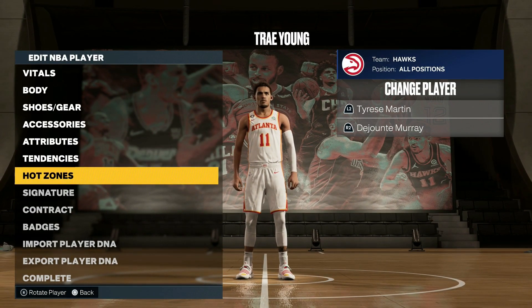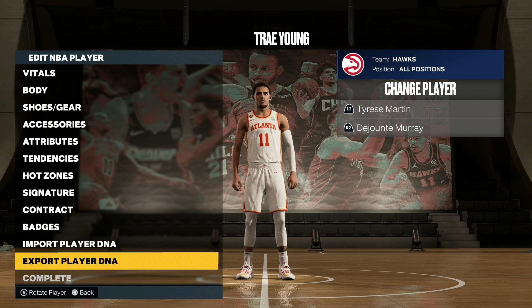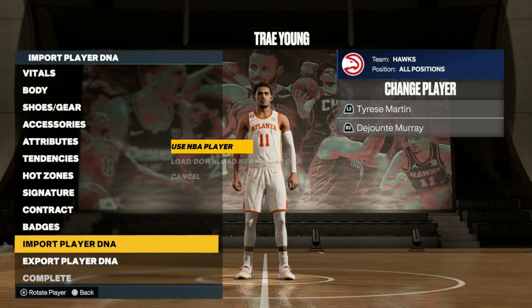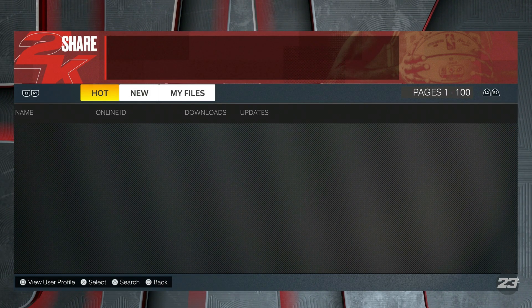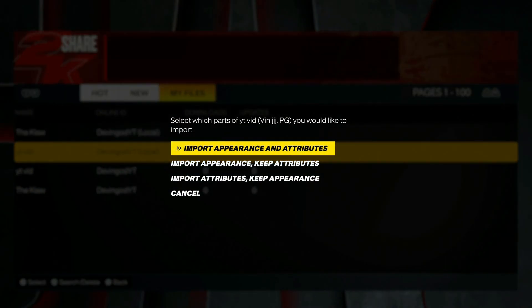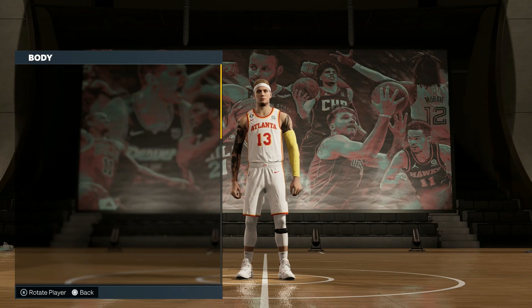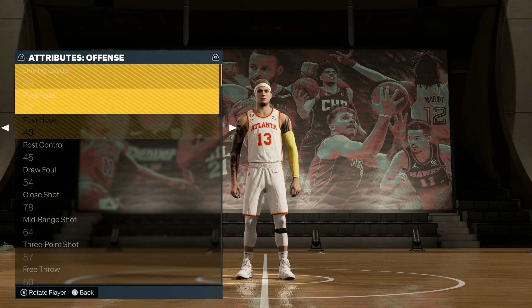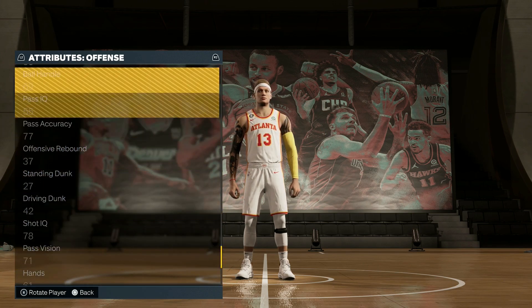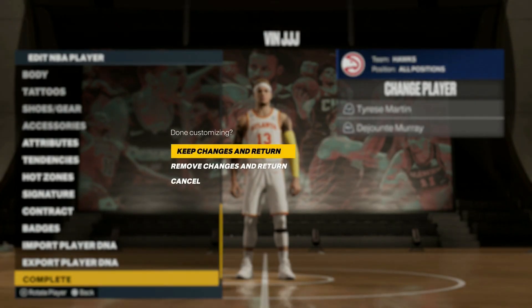Go to his name, then go to Import Player DNA. Go to My Files — I hit 'YouTube Video' earlier. Make sure you import both appearance and attributes. As you can see, he just changed to look exactly like that. Make sure you check that everything's right — when I was making him he was 6'2, 203 pounds. Check his stats too if you want — don't change any of this. Make sure everything is the exact same as your build plan. If you can, take a screenshot of your builder stats to reference on your phone.